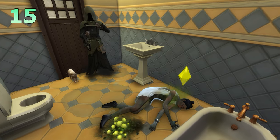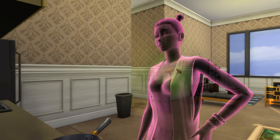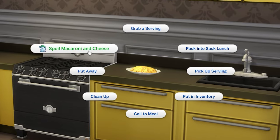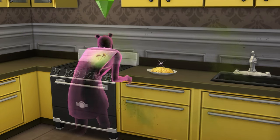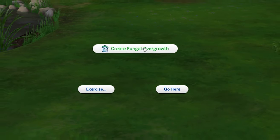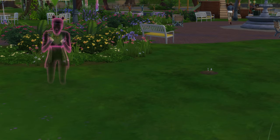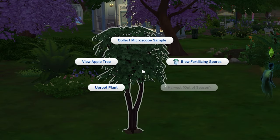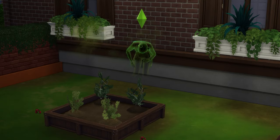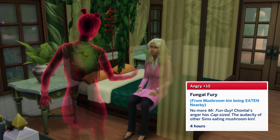That death ties into the next gameplay idea: playing as a mold ghost. You'll need to seek out the ghost of a sim who has died from mold, befriend them, and invite them to join your household. Mold ghosts have unique powers — they can spoil food to immediately make it go off, spread mold on the ground indoors to create allergenic mold piles, and create fungal overgrowth on grassy terrain outside to instantly spawn mushroom plants. They can also blow fertilizing spores on plants to instantly increase their quality, making mushroom farm gameplay very much on the table. These ghosts won't be able to eat mushrooms and will become angry when witnessing sims eat them.